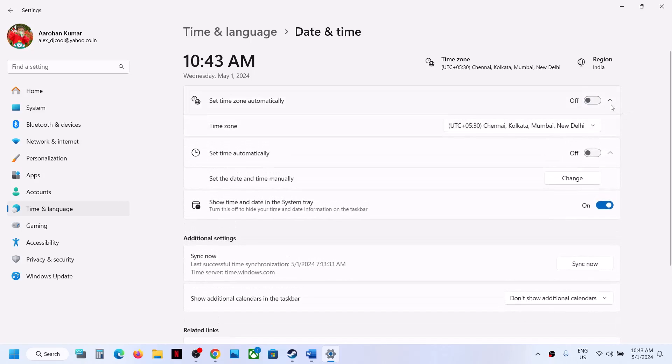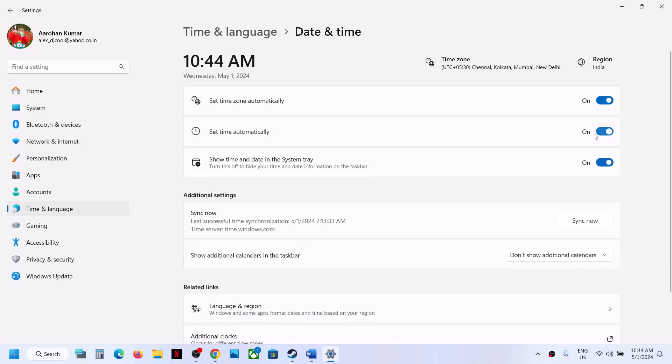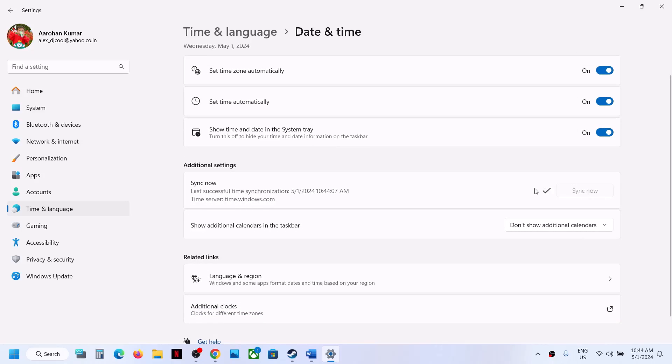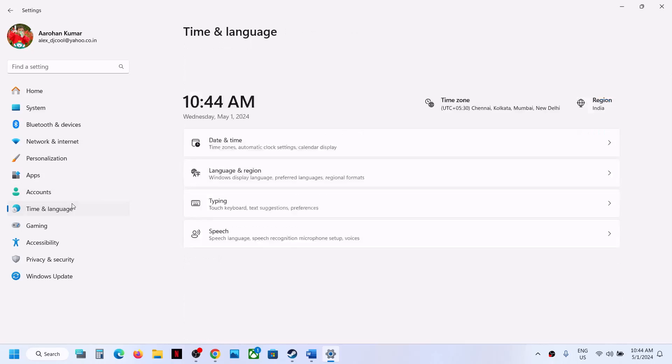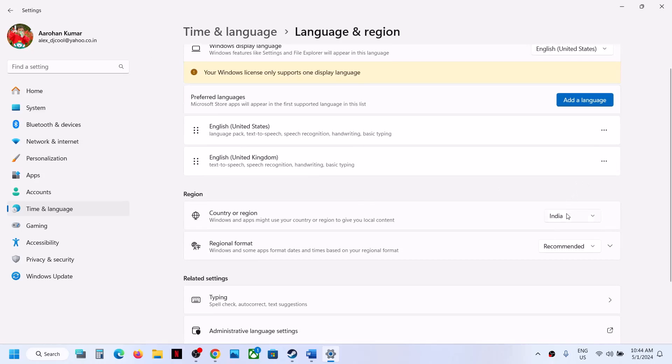Make sure 'Set time automatically' and 'Set time zone automatically' are both turned on. If they are off, turn them on. Then scroll down and click Sync Now — this is important. If you see anything in red, click Sync Now again. Then go to Time and Language, then Language and Region, and make sure your country is selected.